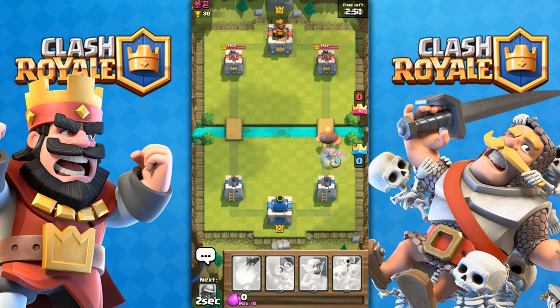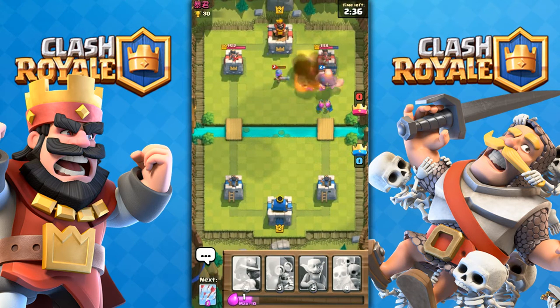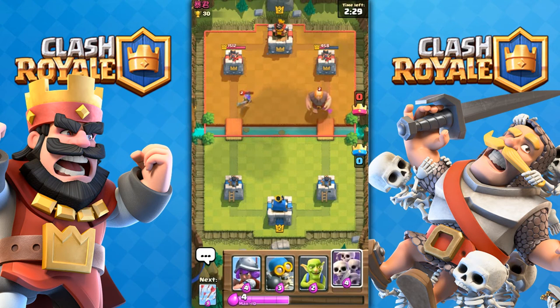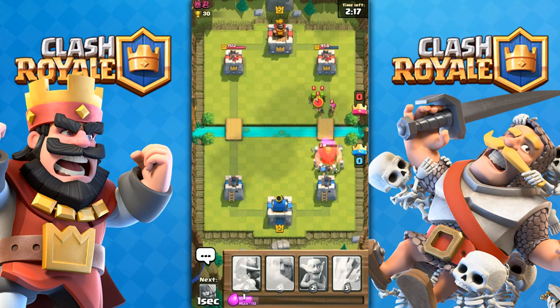I throw down a giant right away and throw down archers. He throws down a witch — I thought he threw down a prince. So I throw down fireball thinking it would take out the witch, which it did, and I practically destroy that tower. He throws down a giant, so I throw down skeleton army. Little did I know, he starts a rush. Unless this is the one I do another one-star on — I'm not sure.